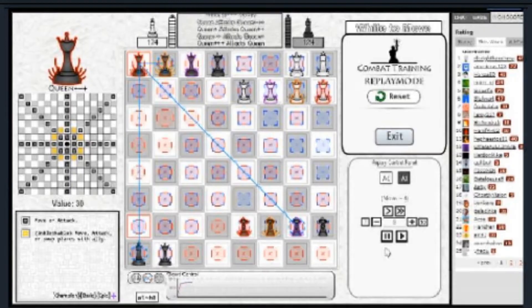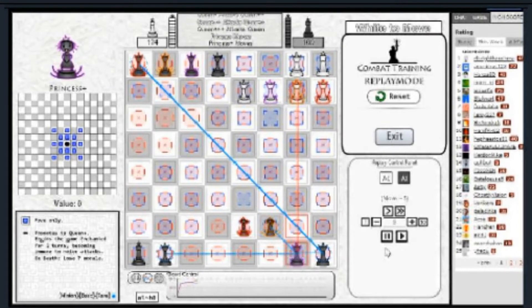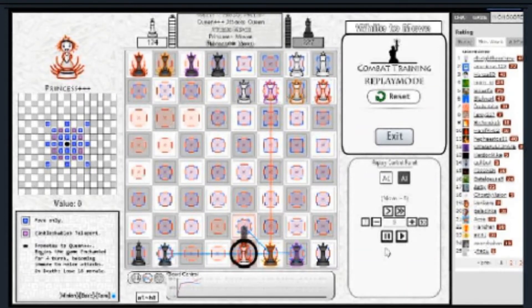The Princess tiers can relatively be separated into two main sections: Push Promoters and Protected Promoters — for simplicity, Pushers and Protectors. The strategy part of the video will go in more depth on what these terms mean. The base Princess and Princess Plus are what I would call Pushers, as they lack mobility and have a low death penalty. Princess Double Plus and Princess Triple Plus, however, have a high death penalty, making them targets for the enemies — thus, they are Protectors.